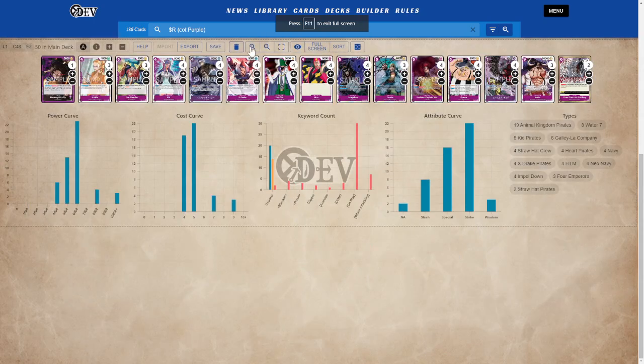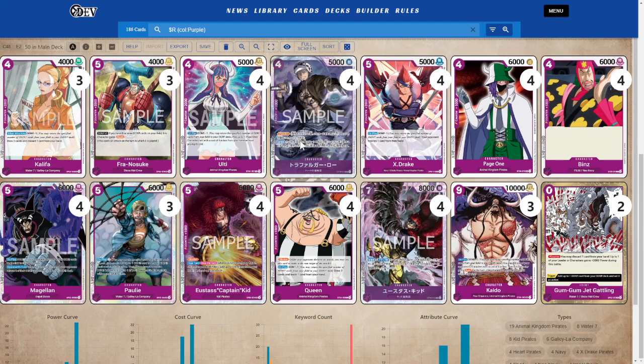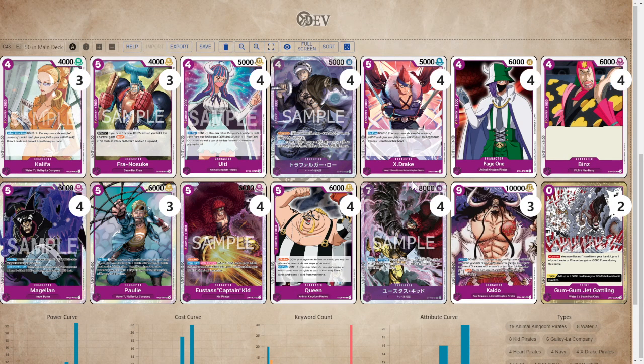So real quick, this is the list that I definitely recommend trying if you don't have a list already. Ben's is just the 4-cost 6k that I chose — you could choose any of them. This is running 3 Khalifas, 4 X-Drakes — you could probably change that number around, go 4 and 3 instead, it doesn't matter, it's just a 2k counter at the end of the day, but I would argue Khalifa has a little more utility. Ulti is just really good because you could potentially get Ulti and Page 1 out on turn 2. I'm running 3 Paulys, 4 Magellans, 4 Queens, 4 7-cost, and 3 Kaido. Any of the lists I've shown here are going to do just fine.